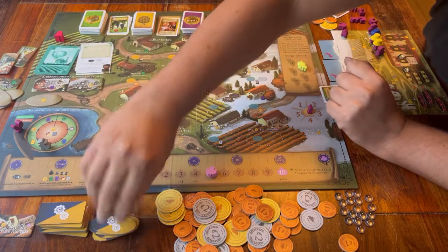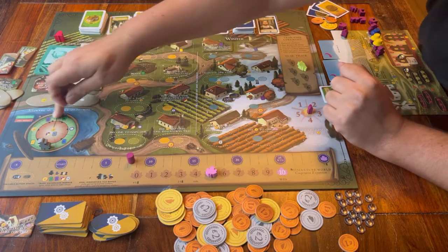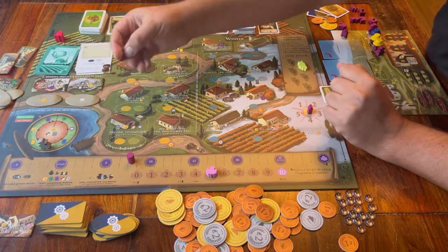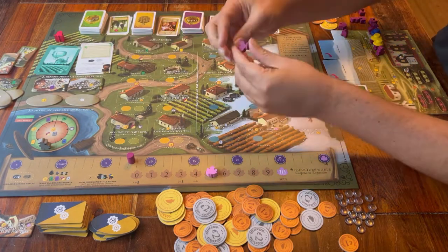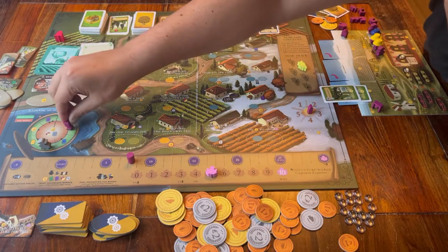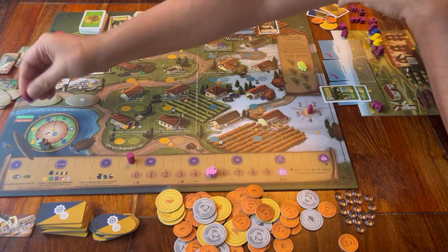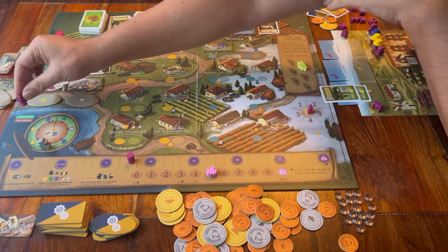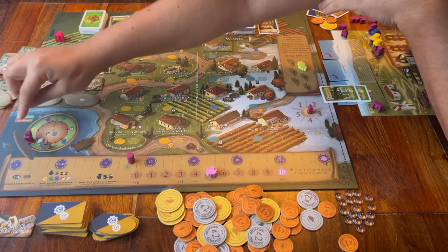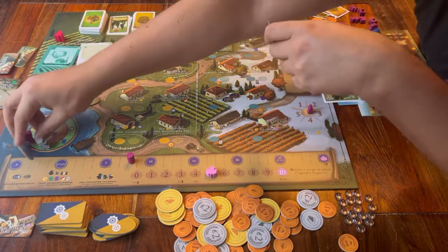The last bit of spring is that you choose the turn order. Instead of going one by one, you can all decide as a group who should go first, who goes second, and so on. When you've picked the best position for you, you place your own rooster token on that spot in the outer ring and immediately receive the bonus that you see there.